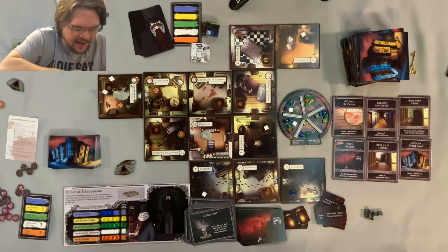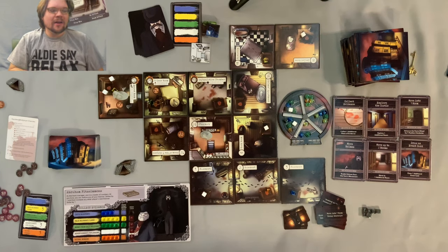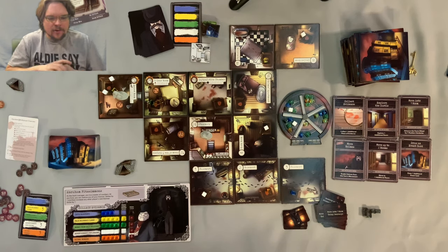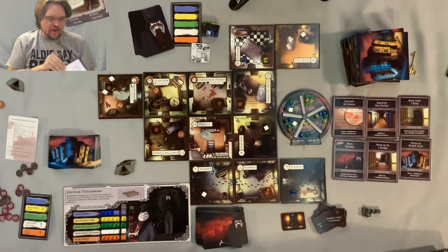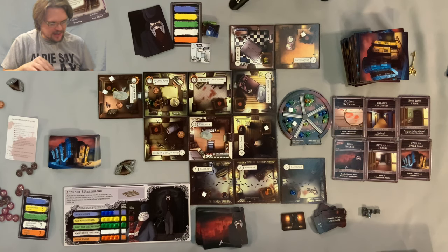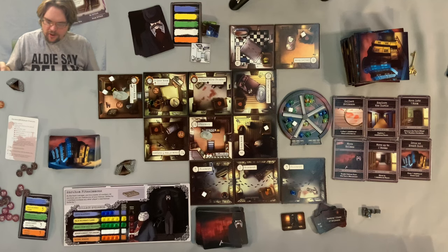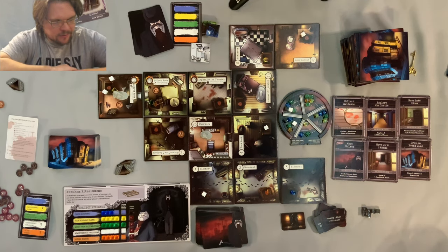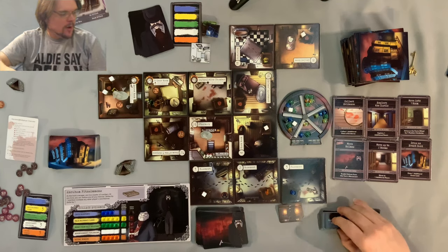Lights out — the castle goes dark, reshuffle all cards in the Holmes movement deck. That's not bad at all, because that means he's not getting closer to me with this deck. I want to double-check the rules because I'm wondering if that also reshuffles the other deck — it has specific things for autonomous mode. I don't think it does. We flip over another tile — destroy all pieces of evidence, but he's in the pharmacy and there's nothing to destroy. We are doing really well right now.